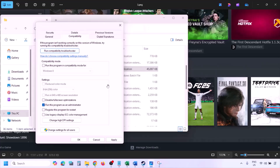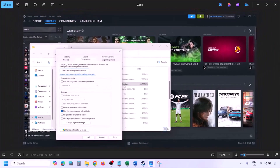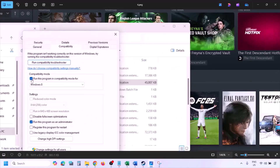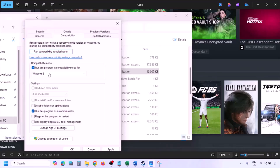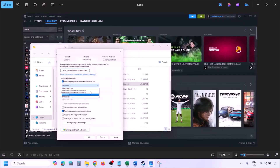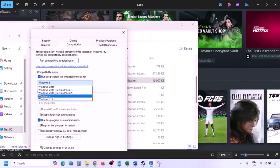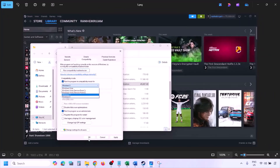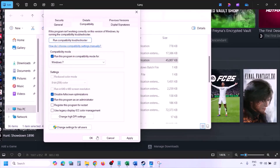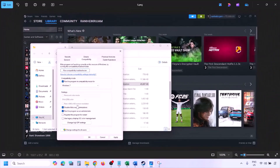Instead of launching the game from Steam, try to launch it from the game installation folder and check. If still not working, put a check on Run in compatibility mode and select Windows 8 from the drop-down. Hit Apply, click OK, launch the game and check. If still not working, select Windows 7 instead, hit Apply, click OK, and launch the game and check.